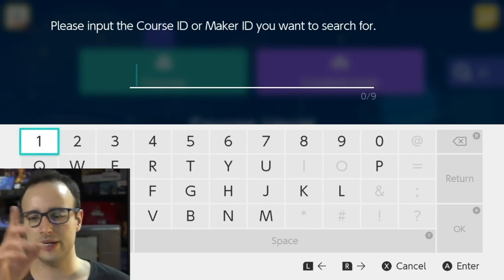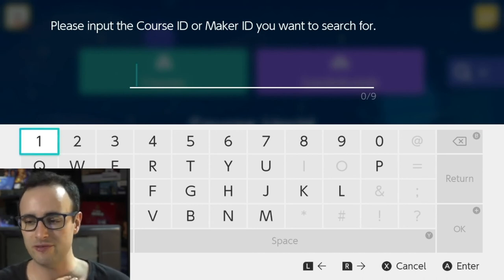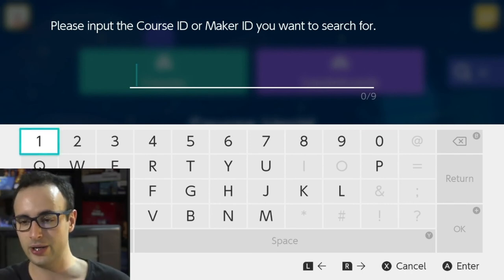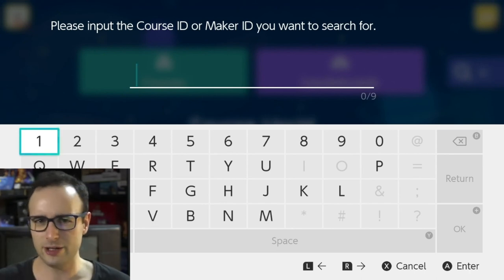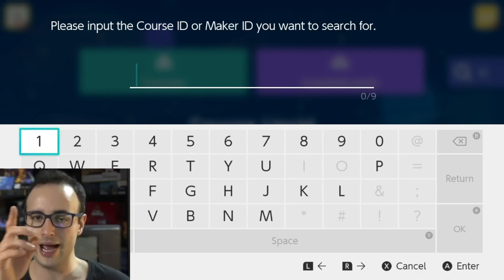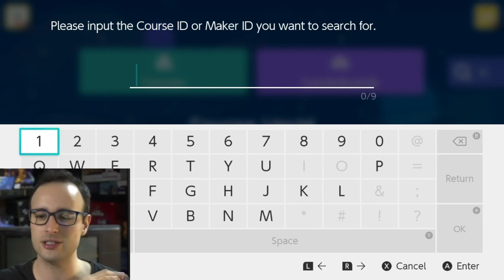If you want to find me, you have my user ID — just type it in to find and follow me. Pressing the star, like you would to add a favorite in your internet browser, lets you add courses, levels, or entire worlds to your favorites list.